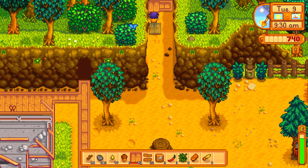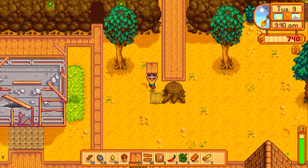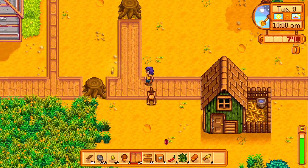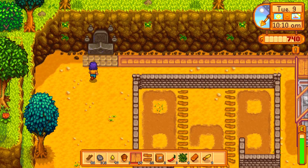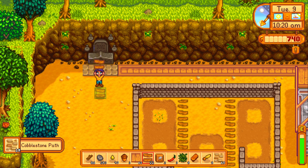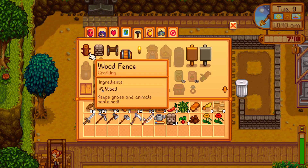Yeah, you can get pretty close. I usually do a pathway up here. Oh, these stumps — I have so much to do. I actually might start streaming this on Twitch, just because there's so much to do. What kind of path do I want there? I think I should buy a path for now. Maybe a cobblestone path — but there are better stone paths you can get from Robin. You can get the recipes from Robin.